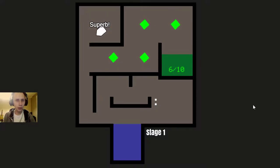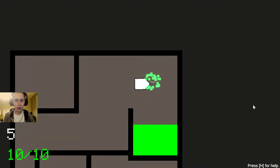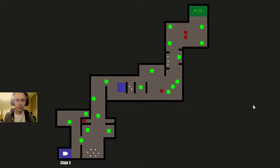There are ten green boxes to catch, and then we can go to the next level. The next one is a little bit bigger, and as you can see over there we have this tiny corridor.